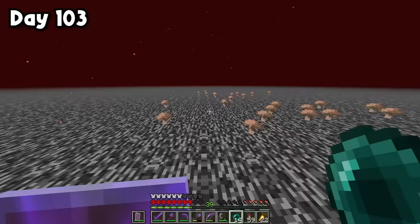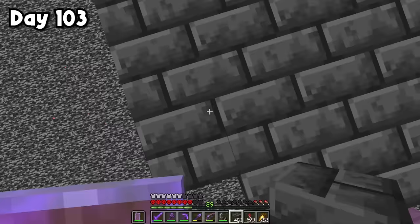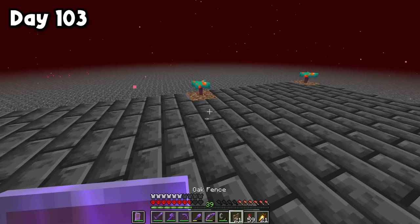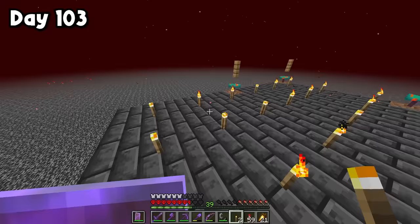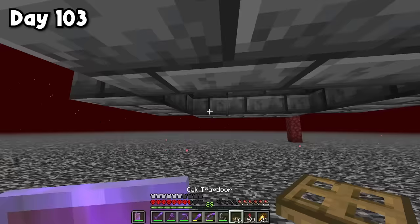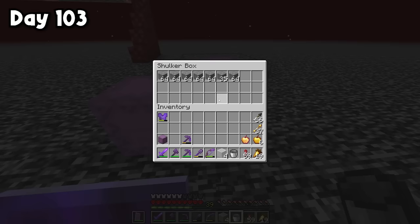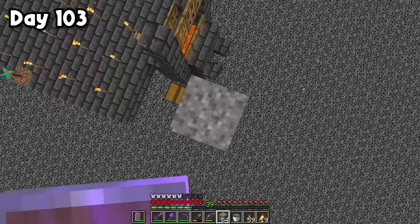Now that I have these portals all linked up, let's head back up to the roof. Over in this direction is still the Crimson Forest, so this is where I'm going to build the farm. First, I have to build the spawning platform — all deepslate bricks with dirt in the corners. On top of the dirt will go the warped fungi, and on top of that a bunch of fences. Then I'll grab my torches and place them all down. The spawning platform is complete. Over here is where the collection system goes.